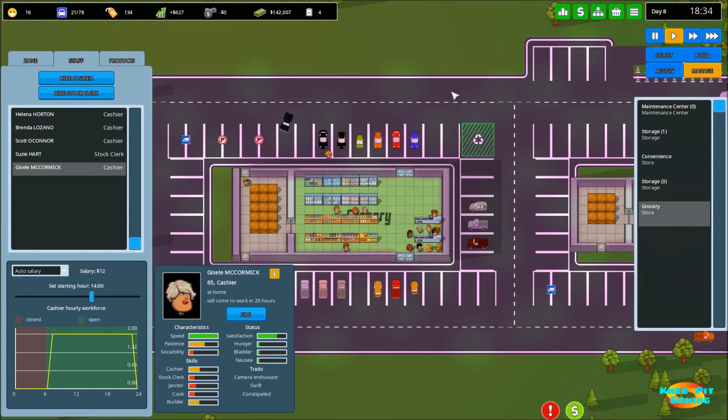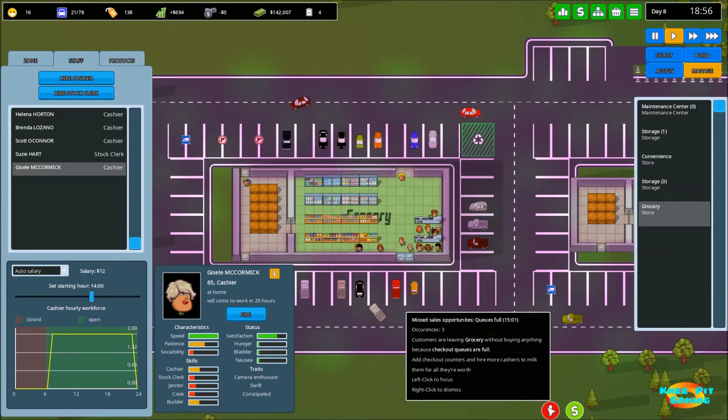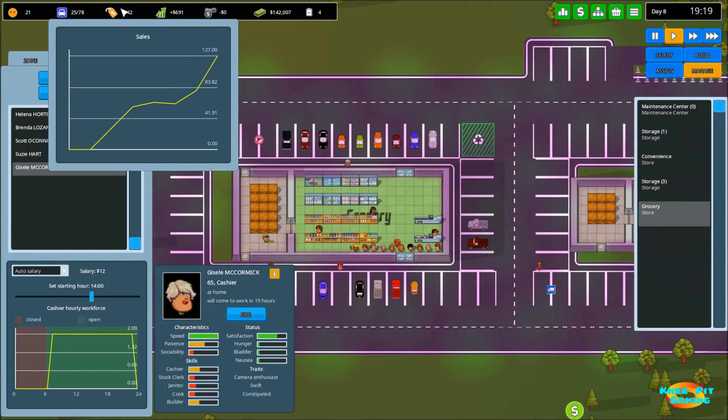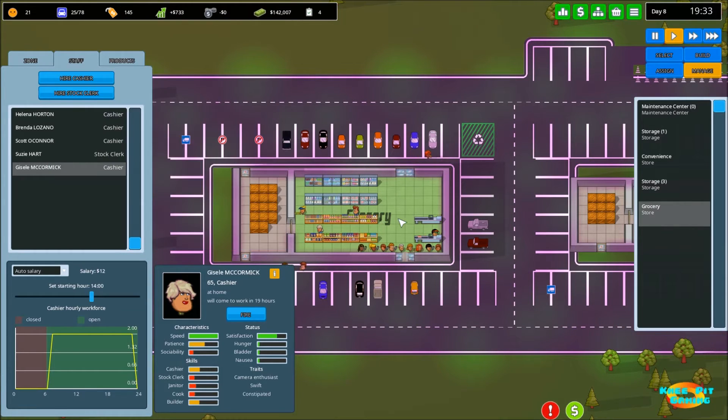We want to make sure we don't sacrifice the customer experience in the name of profits - the higher their satisfaction, the better they work and the better their other characteristics are. Looking at our stats: only one customer left unsatisfied and not coming back, sales show a nice trend line to the upside, and profit is going well. We've hired additional people starting tomorrow's workday to address the queue issues.